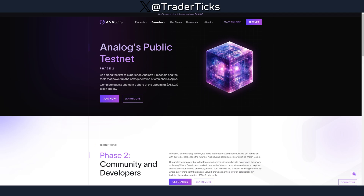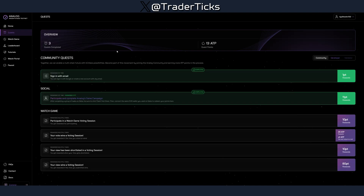Without further ado, let's jump into today's topic. First, go and join the testnet — there is a registration process which will take some time. At first sight it looks a little annoying, but in general it's not that bad because it's going to filter out a lot of the bots. It's going to act like a captcha, and at the end it's going to be a good thing because it will reduce farmers and reward actual users who are manually interacting with the project.